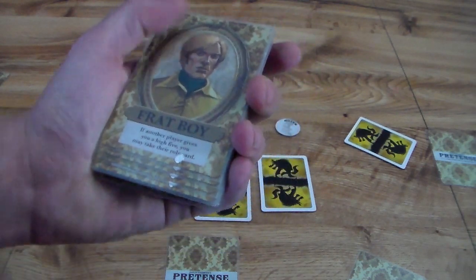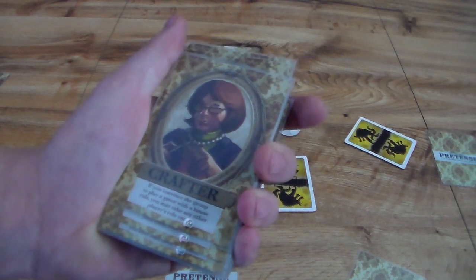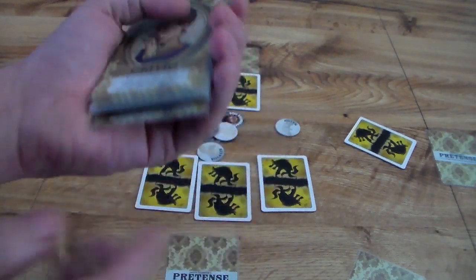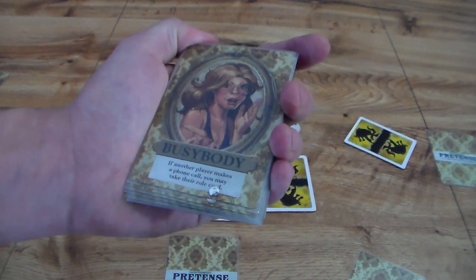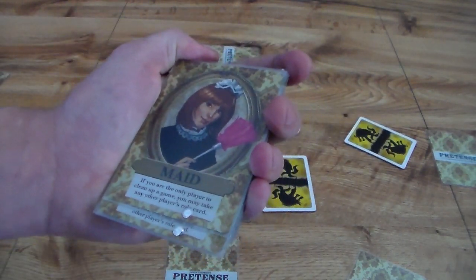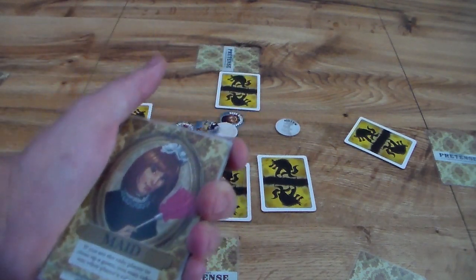The Frat Boy: if another player gives you a high five, you may take their role card — that might be pretty easy. The Crafter: if you convince the group to play a game with a house rule, you may take their card — that might be pretty hard. The Model: if another player takes a picture of you, you may take their role card. The Critic: if another player refuses to play a game that at least two players want to play, you may take a role card. The Busybody: if another player makes a phone call, you take their card. The Bookworm: if another player hands you the rule book, you may take their card. The Maid: if you are the only player to clean up a game, you may take another player's card.